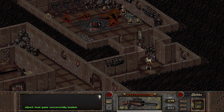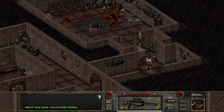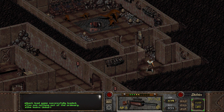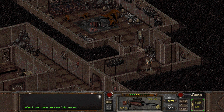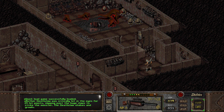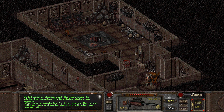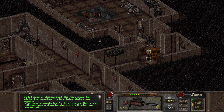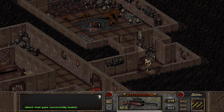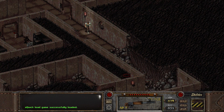Honestly, the mother deathclaw in Fallout 1, which is the first deathclaw you find, just takes damage like normal. Nothing like this — this is ridiculous. What do you need against this thing? A laser weapon most likely. That was a nice one — she gets stuck. Apparently she doesn't. Well, might as well give it a shot. Let's continue exploring. We're gonna figure out a way to kill her somehow. Maybe we're gonna get a little bit of healing.